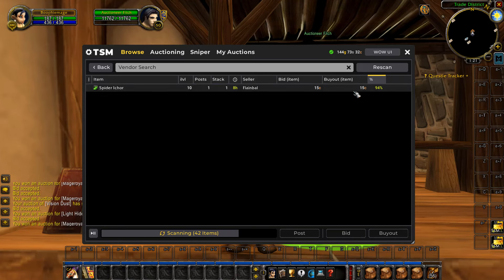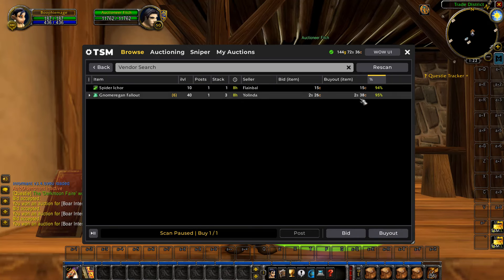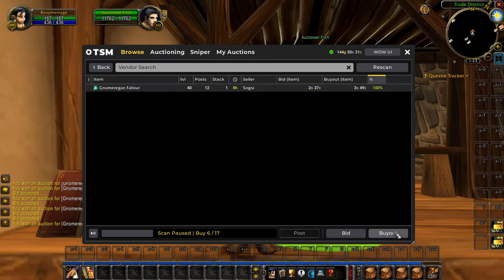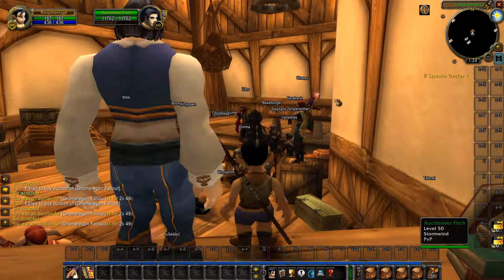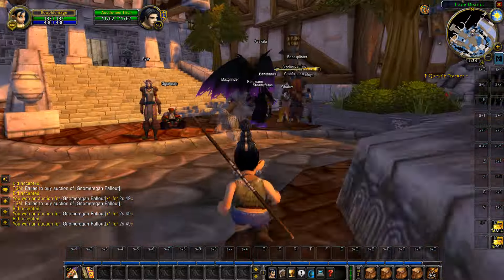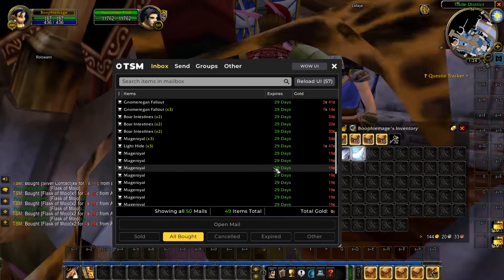As you can see, there are constantly items popping up on this screen. This is mainly from people who don't know, or don't have an add-on to tell them, that they're posting below the vendor price. With the normal Blizzard UI for the auction house, it won't actually tell you if you're posting an item under the vendor sell price, and some people are just too lazy to go to a vendor to sell the items for a bit more, so they throw it up on the auction house anyway. That is where we can come in and make some pretty much free gold.